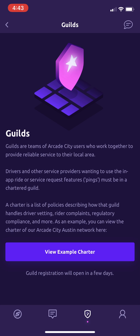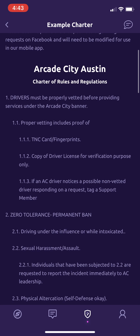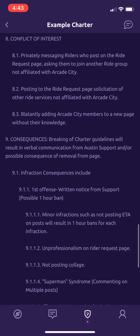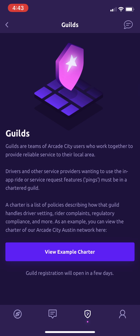Guild is the next big feature set. We're going to put it in next, probably Monday the 9th — we're going to turn on the guild registration process and basically all of the guild functionality. If you used our version three mobile app, it's pretty much the same as that. You can see an example charter here — our Arcade City Austin flagship ride-sharing network that's been providing service for the past three years in Austin, completely independently. Here's their charter, all the rules that they abide by, so you can use that as a basis for your own charter.